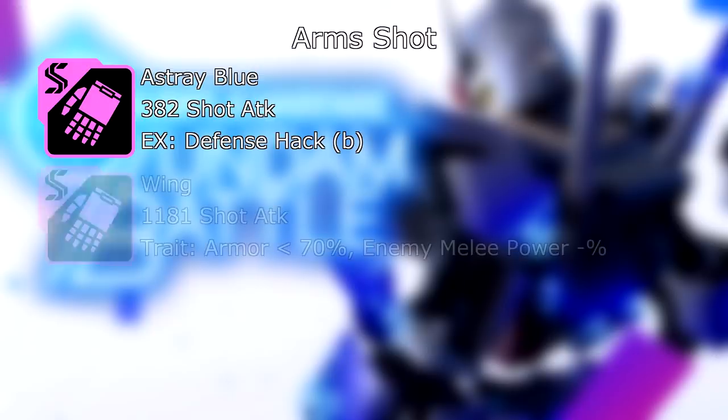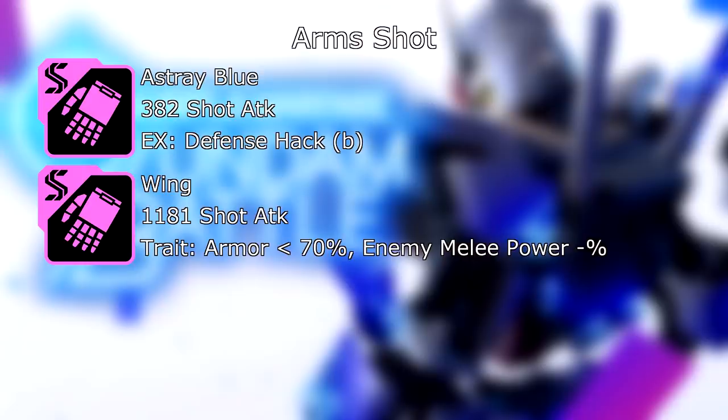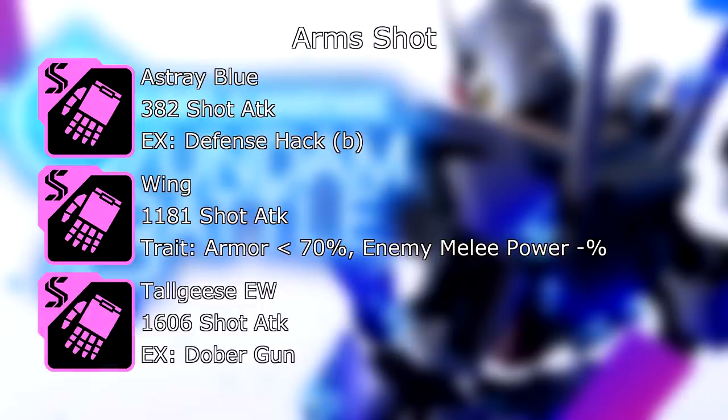Now onto arms for shot builds. We have the Astray Blue Frame: 382 shot attack, and the EX skill is Defense Hack Beta. Then we have the Wing Arms: 1,181 shot attack, and its trait — when armor is less than 70%, enemy melee power is reduced by a percent — this is mostly for the stats. And lastly, the Tall Geese Endless Waltz arms again: 1,606 shot attack, and its EX skill is Dober Gun. It's practically an instant cross-map laser beam, does a good chunk of damage — quite handy.